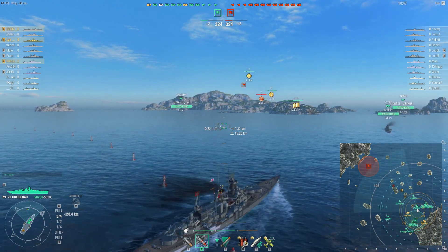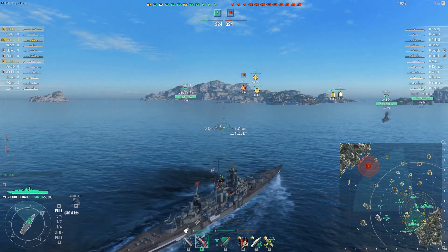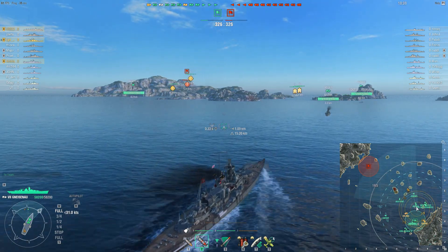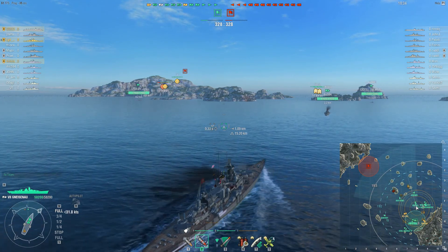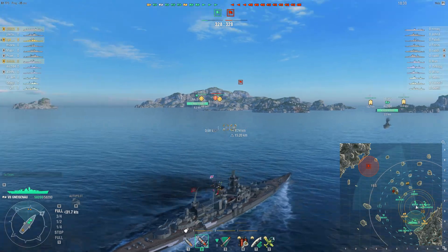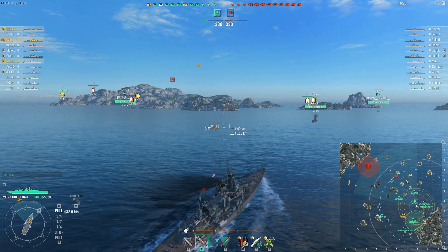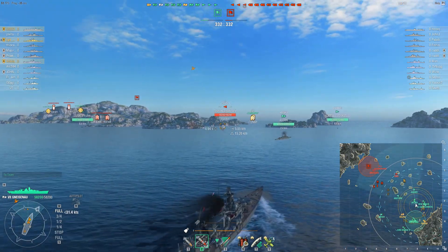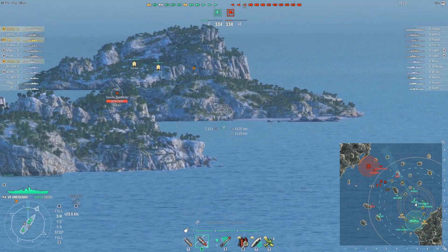So given that this is standard battle, it is pretty common that teams tend to be kind of skittish moving out, trying to figure out where each other are going to end up going. It definitely helps to have an aircraft carrier to spot some ships early on — we're going to spot a Sims here in just a moment. Because this is Neighbors, it is very common that both teams tend to gravitate toward the islands in the northeast quadrant of the map.